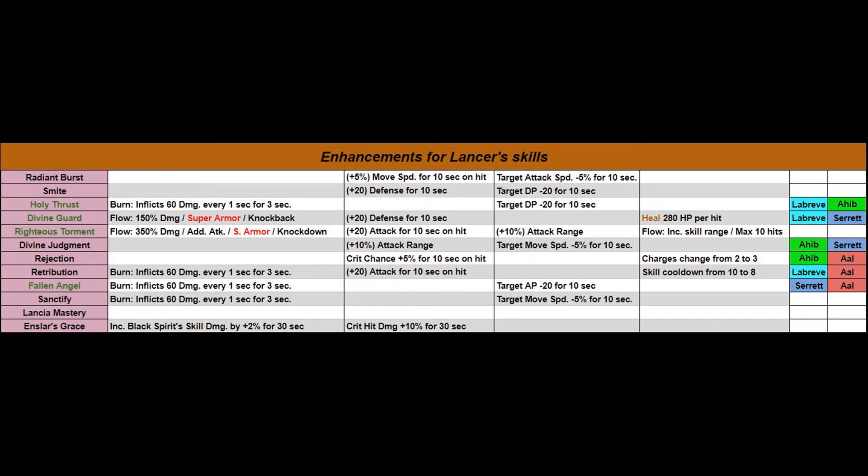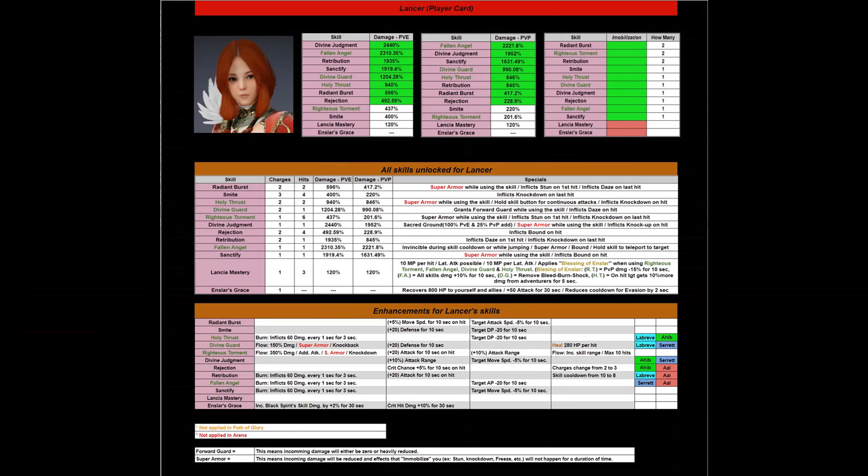Take a moment to look at all this on the Enhancement slide, and when you're ready, we'll move on to the Player Card. Welcome to the Player Card — it's like a baseball card. It's designed to have every slide, except for the skill combos, on it so that if you're pressed for time and familiar with my character profile videos, you can come right over to the Player Card for a new character and see everything in one shot. At the very top is the top 8 PvE and PvP skills I recommend, highlighted in green, and to the right of that is something new called Immobilization.